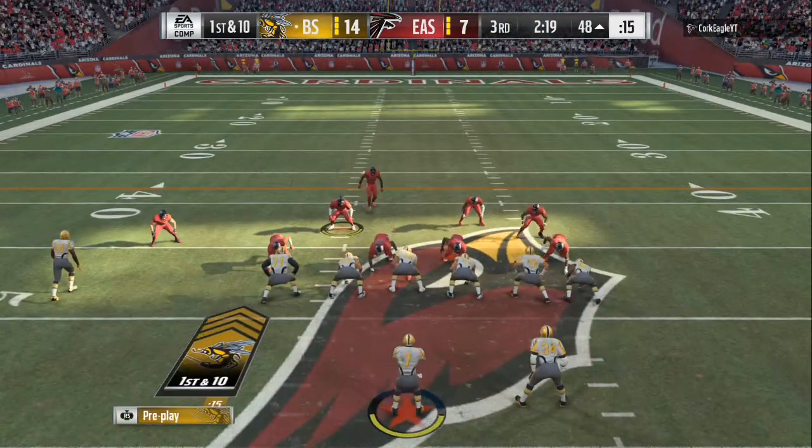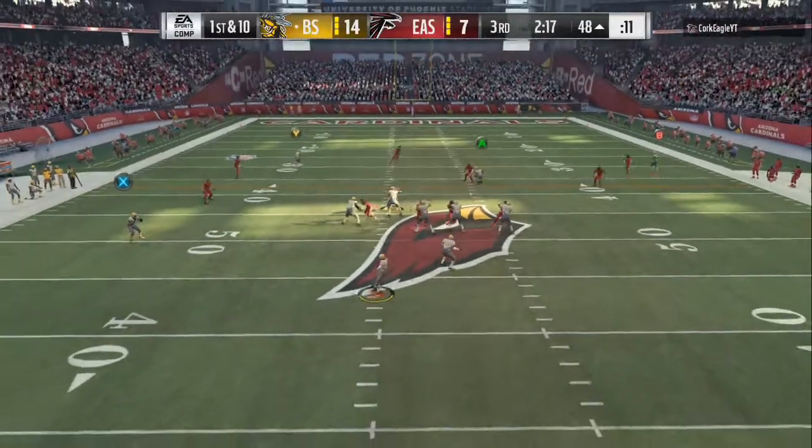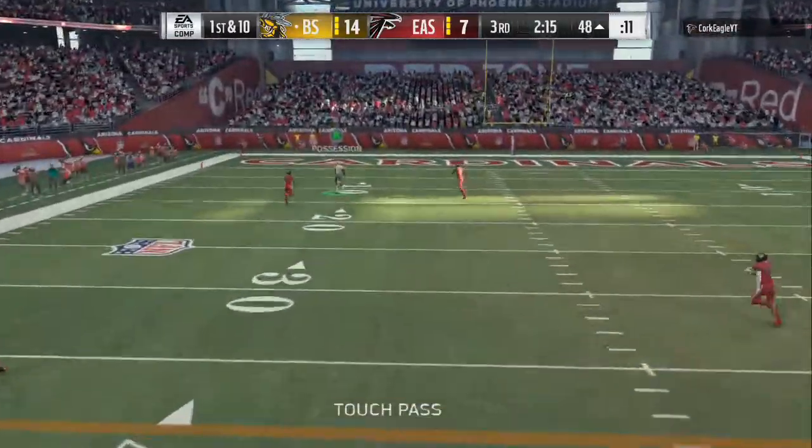Then you have the fullback dive and the halfback blast. If they don't have the right personnel on the field — if they only got three or four down linemen — you can get a 19-20 yard run off of the halfback blast. You're going to see that a little later in the video.